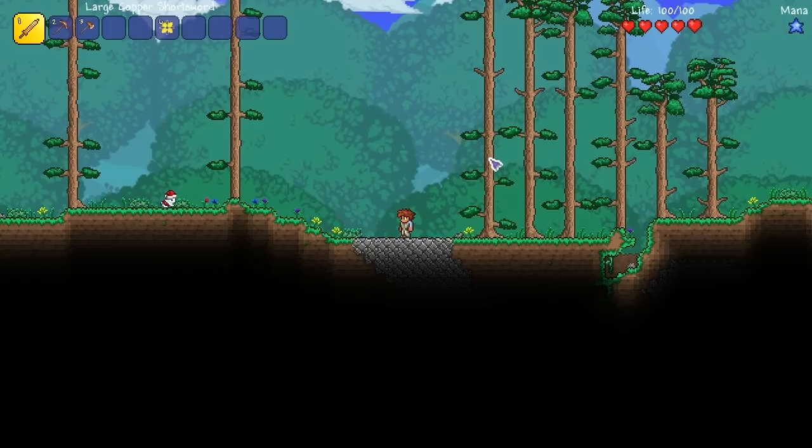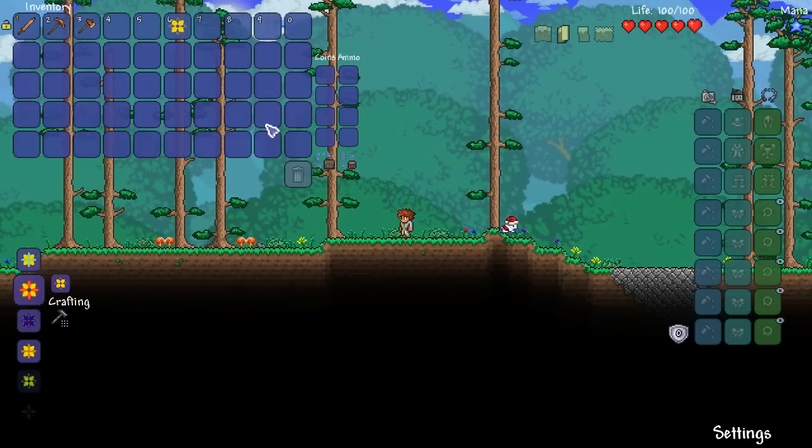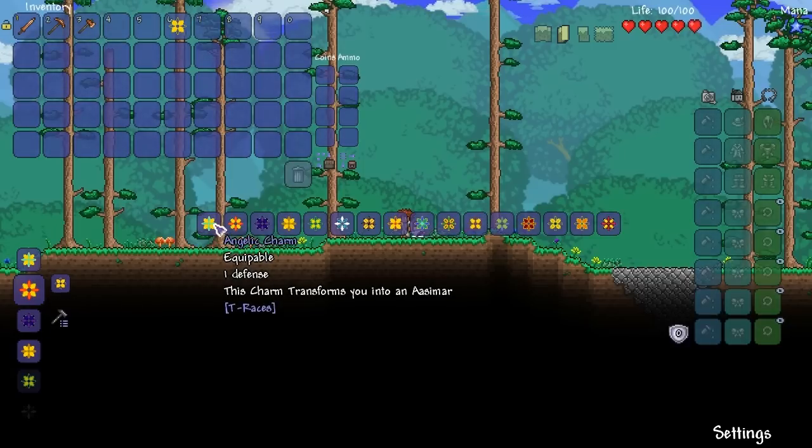Maybe if you're going for a one weapon challenge approach where you only use one class of weapons, you can use this mod in conjunction with that to give yourself a more customizable character. When you start off on this mod, you get an empty charm, and with this charm you can make a bunch of different races.